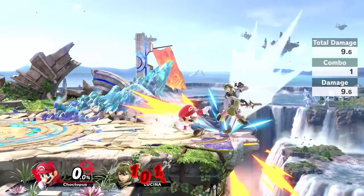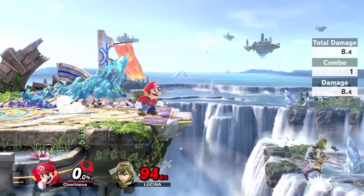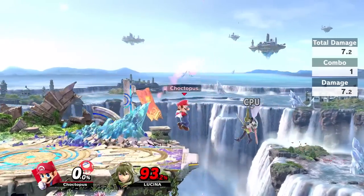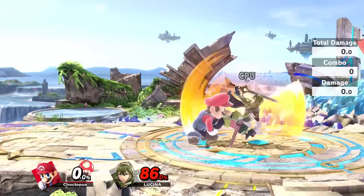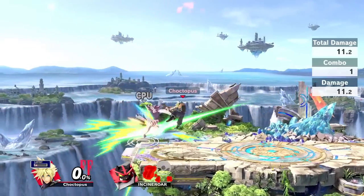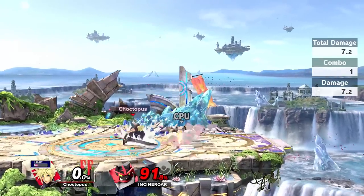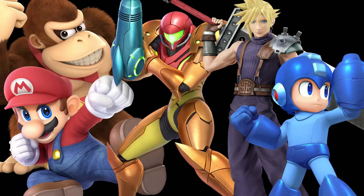Mario is another well-rounded fighter. Mario's forward air is also one of the more satisfying meteor smashes to land, at least in my opinion. I did a whole video on the most satisfying attacks to land — Mario is on there. If you haven't seen that video, go check it out; I'll leave a link in the description. Last up, we have Cloud. If you're looking to play a sword fighter, Cloud is the easiest one to pick up. His spike is a little tougher to hit because you have to catch your opponent at the end of the forward air animation with the tip of the sword, but you can do it. So those are five well-rounded characters that are easy to pick up if you want to get on that meteor smash game.